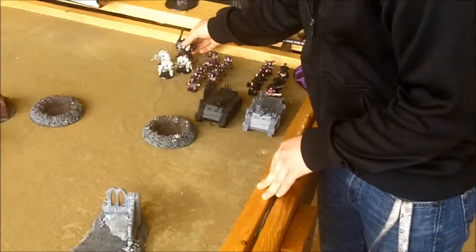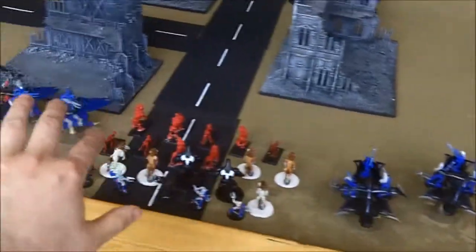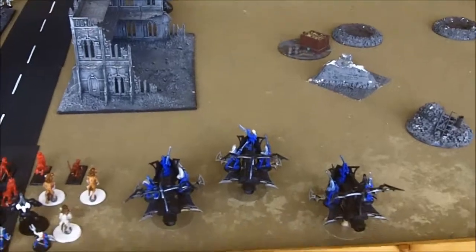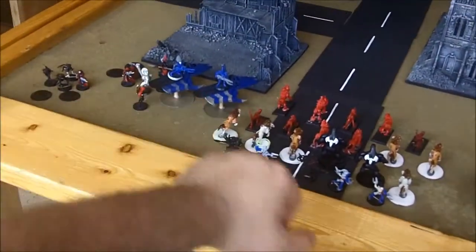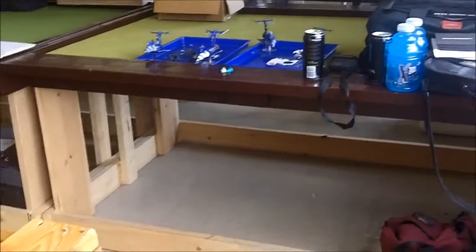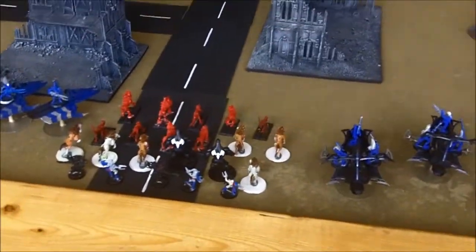Let's see how we do against some Slaanesh Chaos Marines. Here's the Dark Eldar deployment — we got first turn. Beast unit up front, three ravagers and two venoms outside to get pain tokens onto the elite unit. One Haemonculus attached to the racks, and four raiders in reserve — one empty, the other two carrying racks.